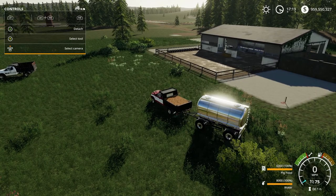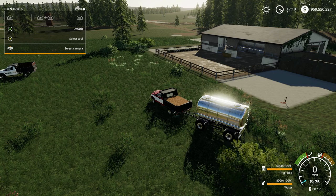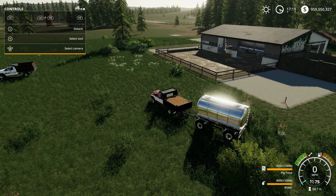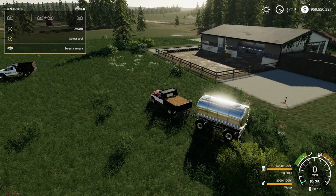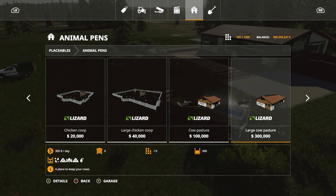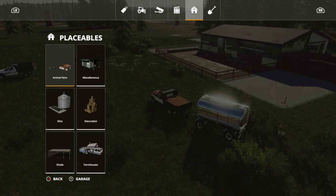Next we're going to be taking a look at the sheep shed. It's nine megabytes in the mod hub, takes up 22 slots, costs 25,000, daily maintenance is 145, and it holds 40 pigs. This is located under Placeables in the Animal Pens category and there are no options.